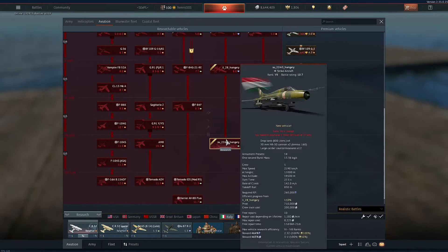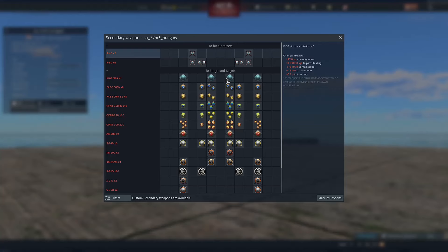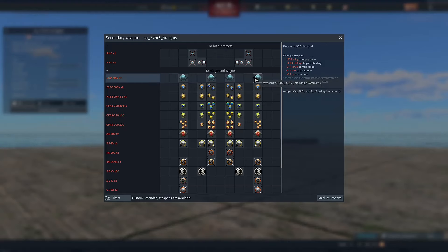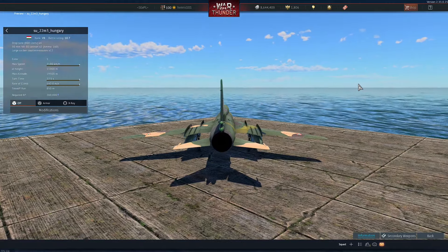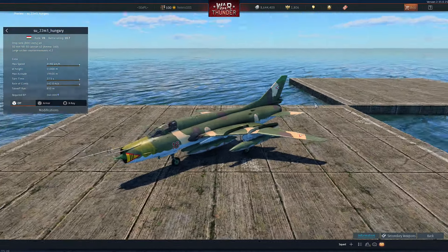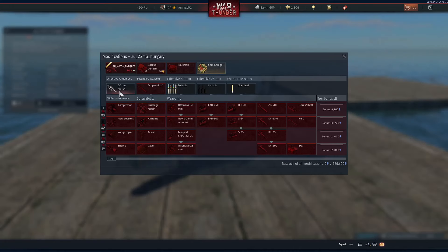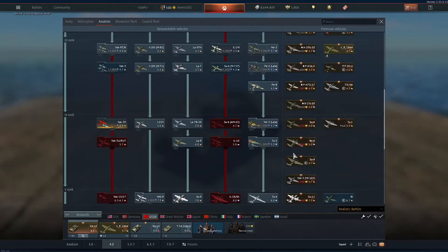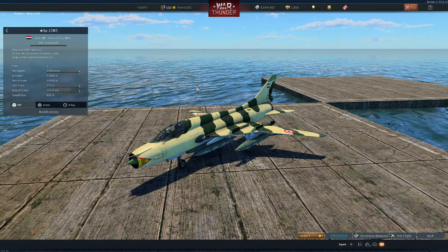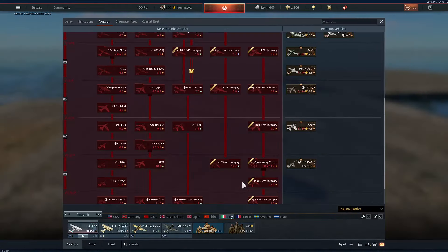Now for the rank 7s — Hungary also gets an SU-22. These planes were updated in Update Alpha Strike and got two more fuel tanks, so now they have a total of four. Not sure where you'd need that much fuel unless you're playing as AWACS or doing recon in simulator mode. Not to mention 12 large caliber countermeasures. This is the same plane as the Russian squadron vehicle, the SU-22M3 — that one's from Syria, this one's from Hungary.